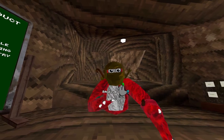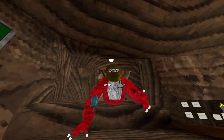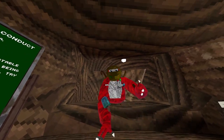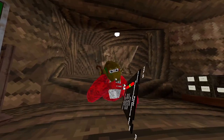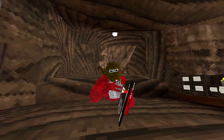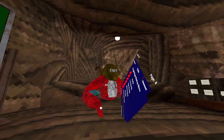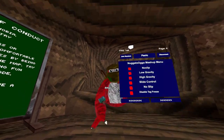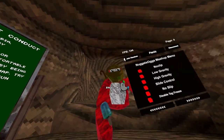Low gravity — when you jump, you're slower to come to the floor. You got high gravity — faster to come to the floor. Also, there are levers, so I recommend instead of just tapping, you flick up or flick down on this menu. Fly control — when you go to slide, you have control over it. No slip — if you put your hands on it, you won't slip at all.